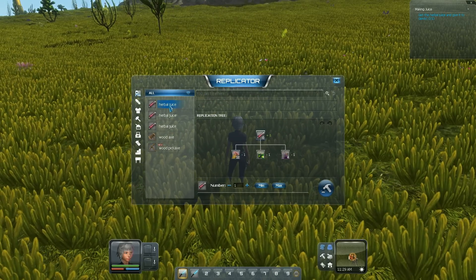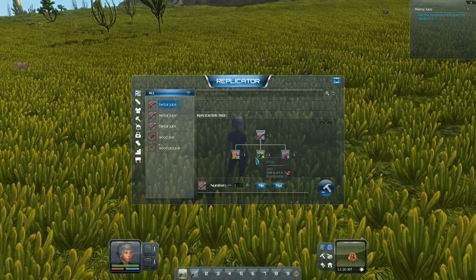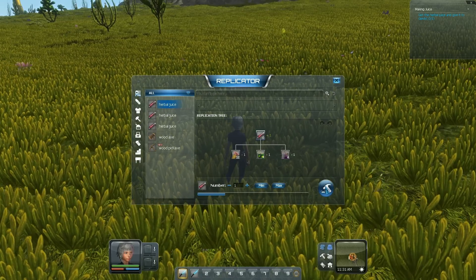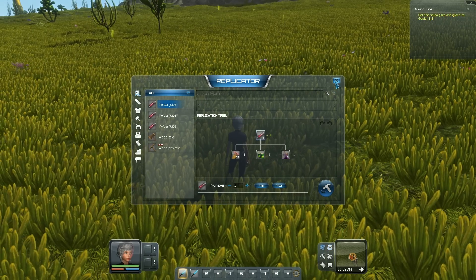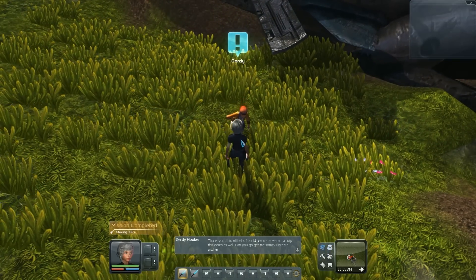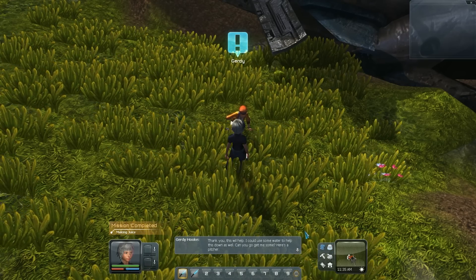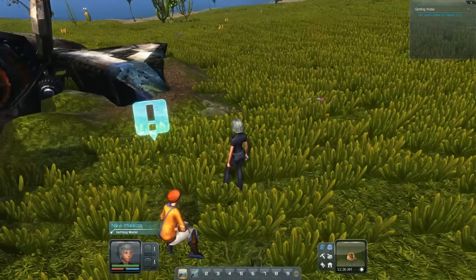I need to craft out one herbal juice, which I have enough for now. We can just build it out and give her the herbal juice. That goes yellow, so I completed that mission. Thank you, this will help. I could use some water as well — can you give me some? Here's a pitcher. Alright, so let's go grab some water.